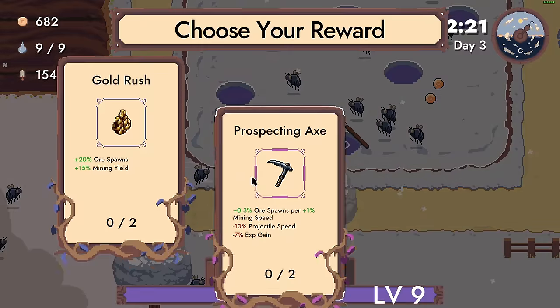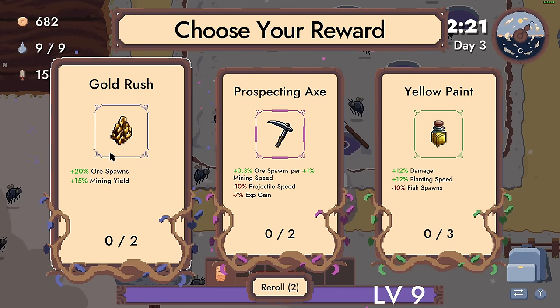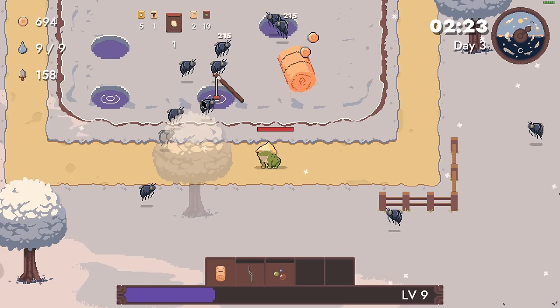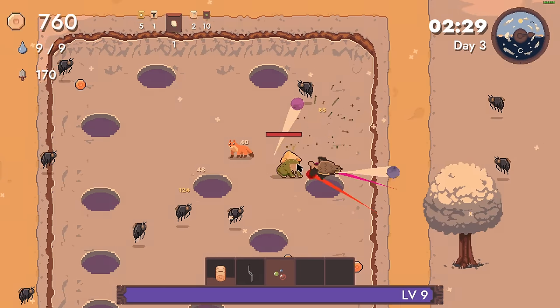Do we have mining speed at all? We have no mining speed, but I can definitely use it in the future. I think I'll go for the ore spawns. Right now we need to get going - it's the most important thing. If we ever fall behind, if we stop growing seeds or stuff like that happens, we are out of the game.